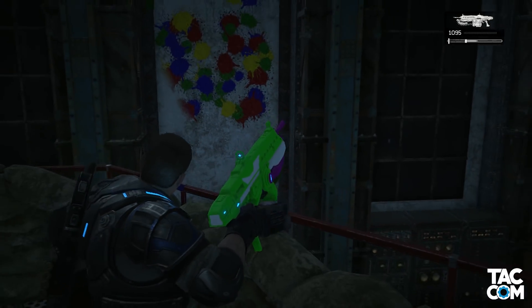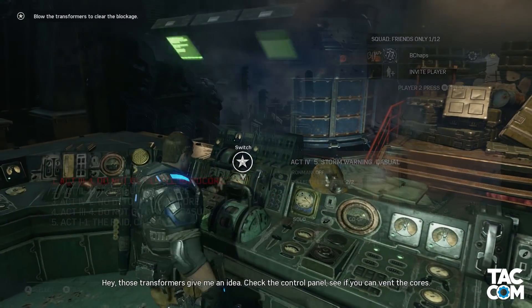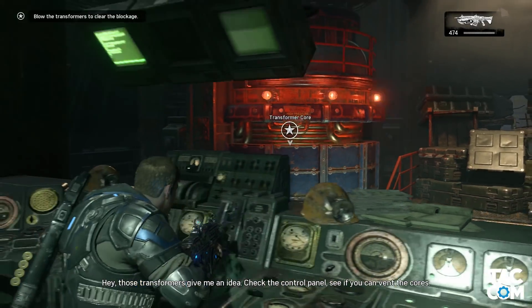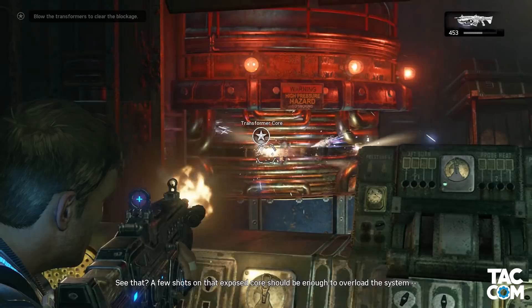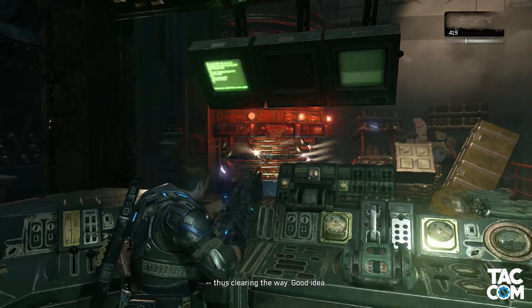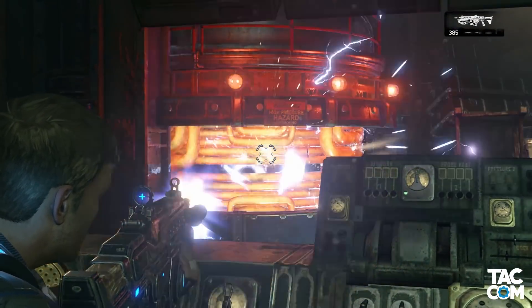For this, you're going to want to load up the Storm Warning chapter of Campaign — that's Act 4, Chapter 5. You'll also probably want to do this on casual difficulty, as I'll explain in a minute. You're essentially just going to want to run through the mission as normal, until you get to the generator room. One of the reasons I suggest casual is because this room is pretty much right at the end of the chapter, so it sort of sucks running all the way through the whole thing just for this Easter Egg.